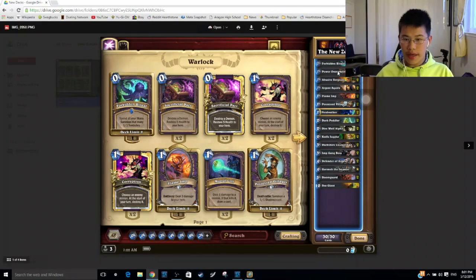First of all, this is a Zoo decklist that I've been playing. All these decklists are from my normal account. It looks really good, it's very solid. It will require two adventure cards, which is Dark Peddler and Imp Gang Boss, but those are relatively cheap. The rest of these are not very costly. Gormok Impaler is the only legendary in the deck. Everything else is more or less commons and rares, so it shouldn't be that hard to build.